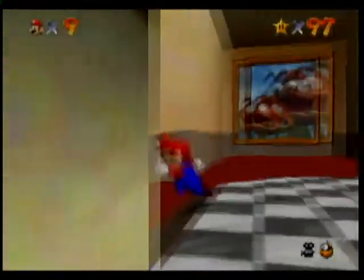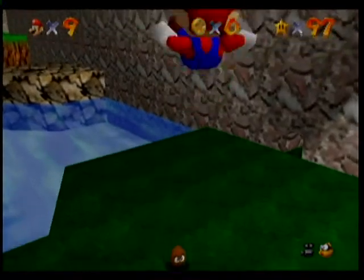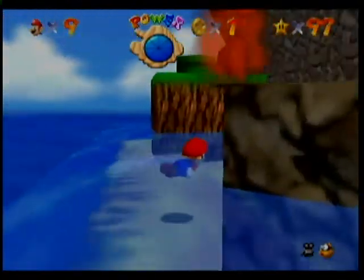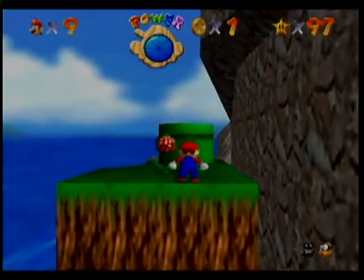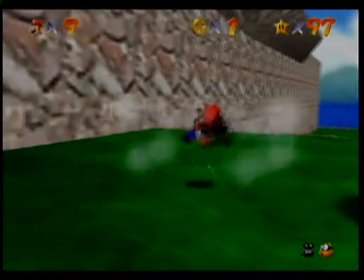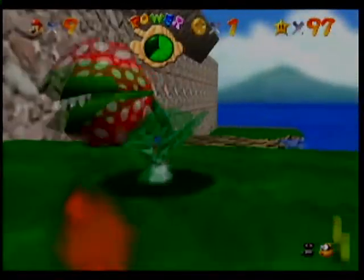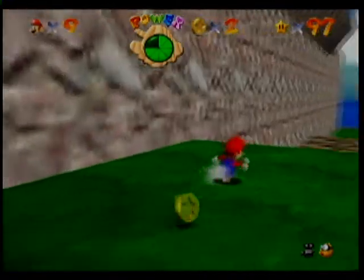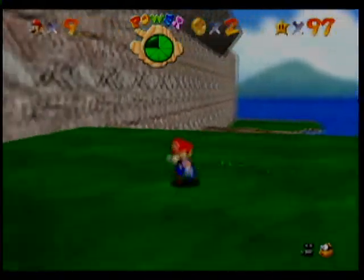The 13th level is Tiny Huge Island. We're going to go in on the tiny side — and I'm referring to how large the island is, not necessarily how large Mario is. What you've got to do for this one is not get your ass burnt, go in this pipe, and punch five of these piranha plants — or shoot them, or kick them, or body slam into them. They're around this little place here, if I can find them.